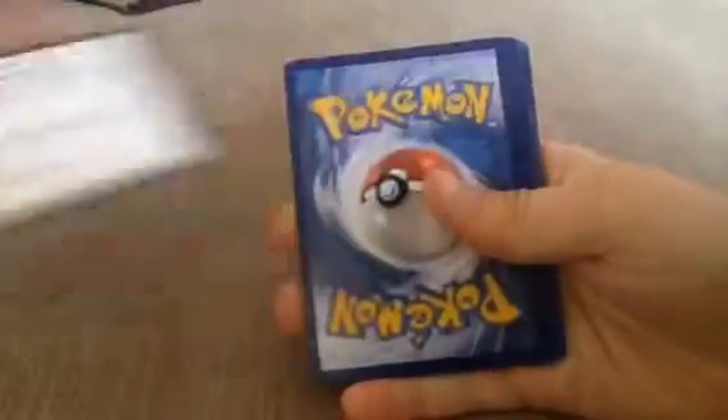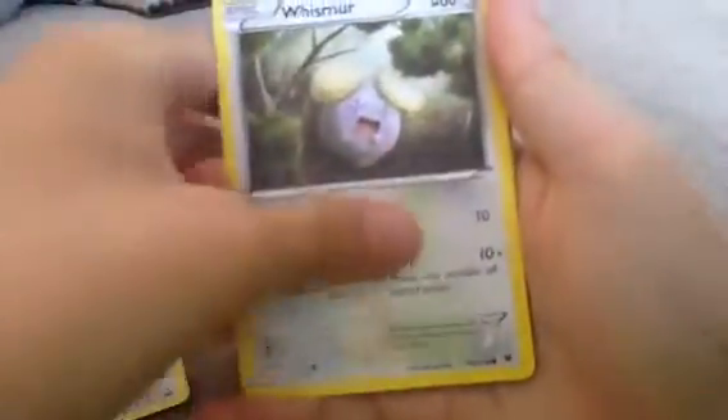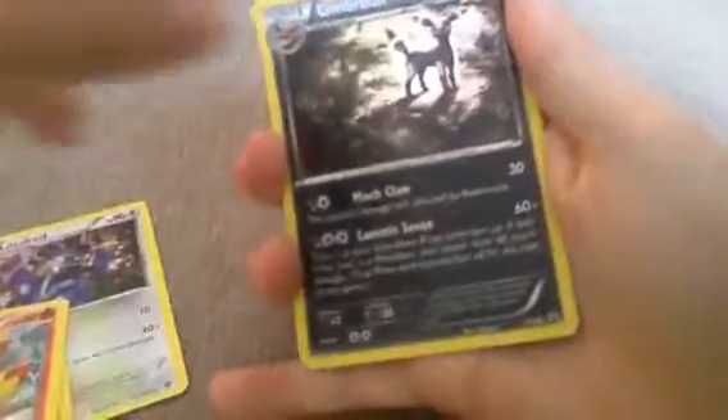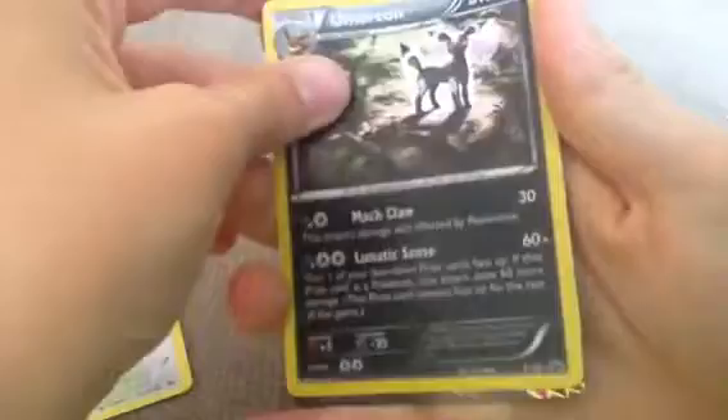We'll move this pack out of the way. So we've got — ooh, loud red, ready. Snubble, Whismur, Meowth, Jigglypuff, Fennekin, Whismur. Ooh, an Umbreon! I like the shine of it. Yeah, it's like cool.